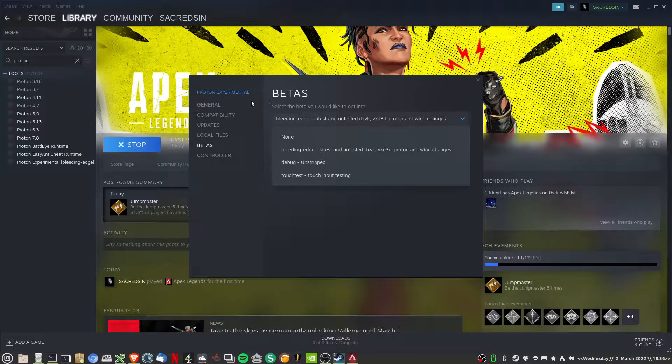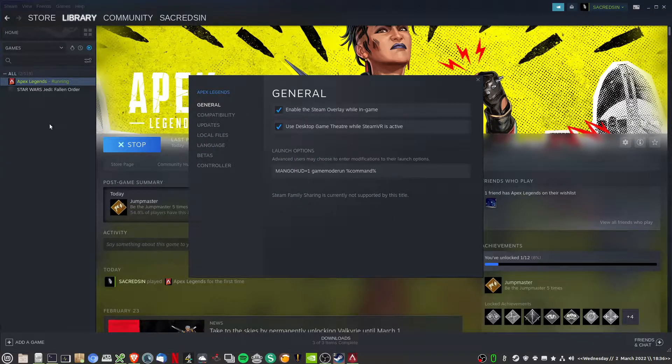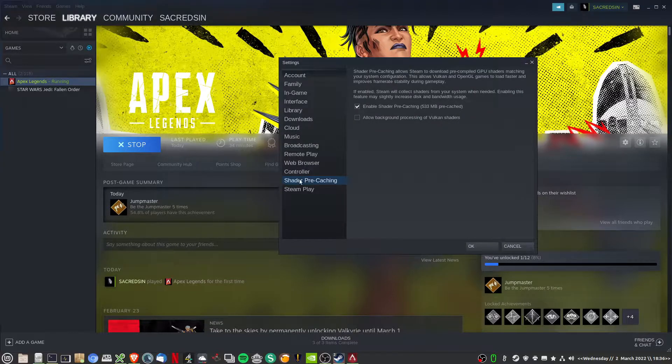Proton will update. Once it updates, you can go back to your game. For custom launch options I'm adding: MANGOHUD=1, just so that it displays the MangoHud overlay; gamemoderun to enable game mode. For compatibility, of course, use Steam Play with Proton Experimental. I've also got shader pre-caching enabled.